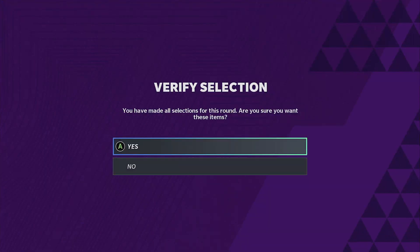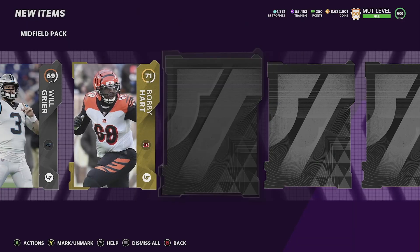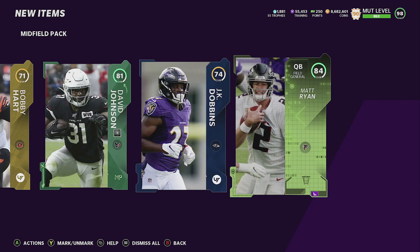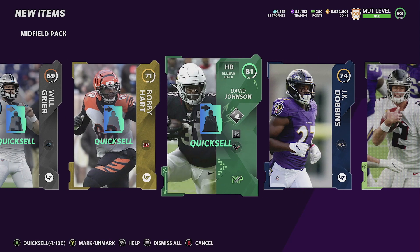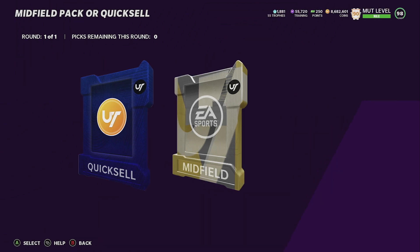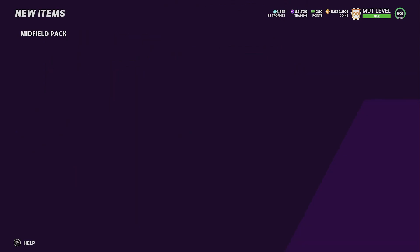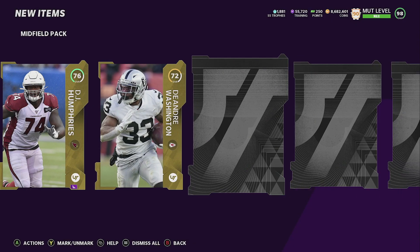We got two new limiteds in the game — Ryan Kerrigan and Chris Godwin — and also an 84 Matt Ryan. The Chris Godwin card looks good; he's a route runner archetype, which a lot of people like because you get route tech for three AP, and also route apprentice for about one AP.